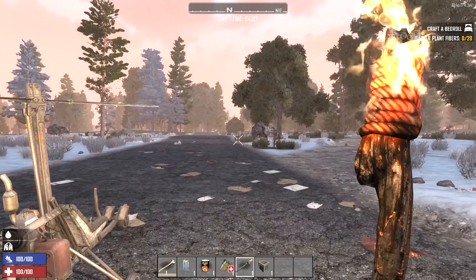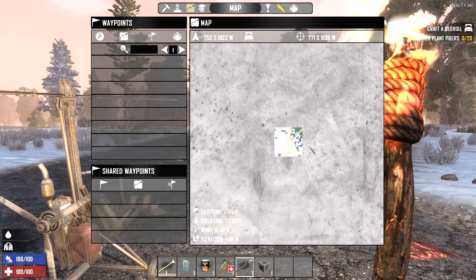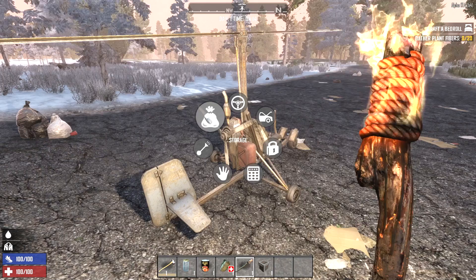Hey, what's up guys, Galak9 here and welcome to a new 7 Days to Die series that we're just kind of testing out right now to see if this is even going to be a viable way to play the game. I'm calling this one Floor is Lava and we've spawned here into a random gen map. The seed for this map is FloorIsLava, all one word. We're on insane difficulty, 64 zombie hordes, no airdrops, everything else is default.